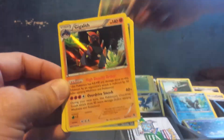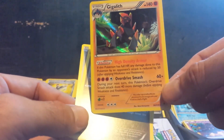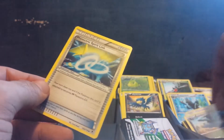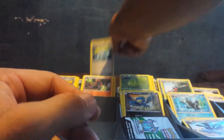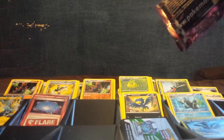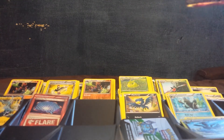Gigalith double time. I think when I was opening those cases I had about four of those — holo and reverse holo Gigaliths in the same pack. I got Spirit Link — haven't had too many of those. I'm just murdering that pack.